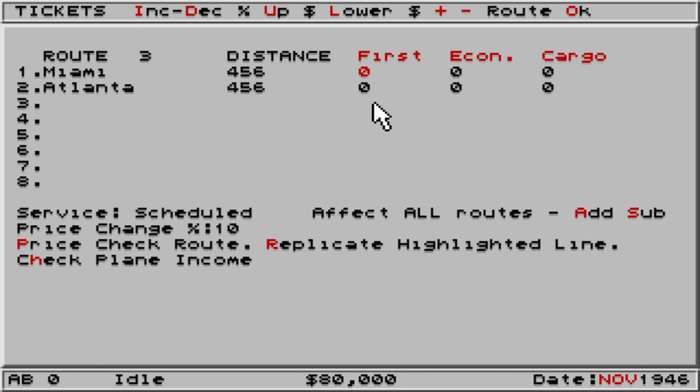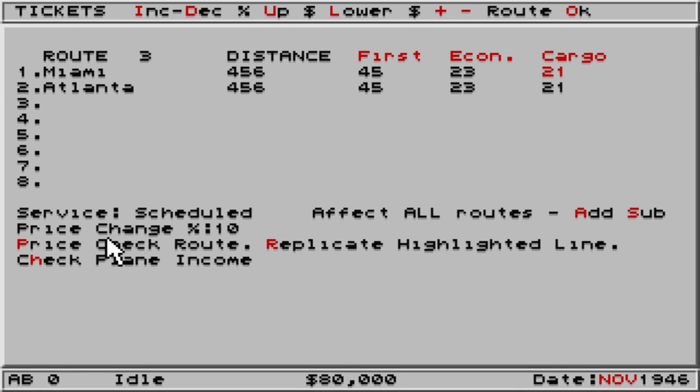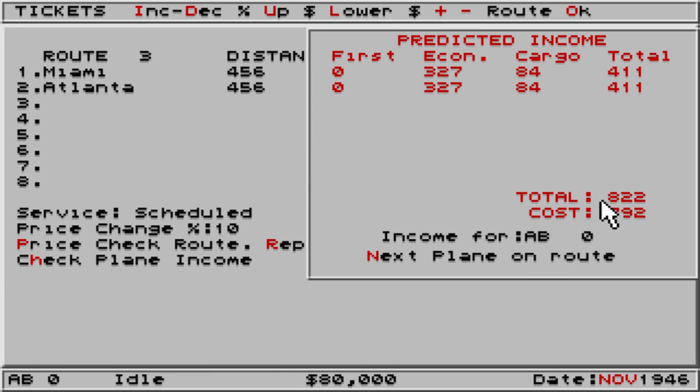We can allocate prices to first class, economy class, and cargo. It's quite difficult to set the prices, but what I tend to go for is 45 for first class, matching the sort of distance, and then maybe half that — so 23 for economy — and cargo we'll put at 21. Then we'll just replicate the highlighted line and price check the route. If any of our competitors are flying there, we can check their prices and perhaps undercut them. Checking plane income, we're going to get a total of 822 bucks for that, but it's going to cost us 792.